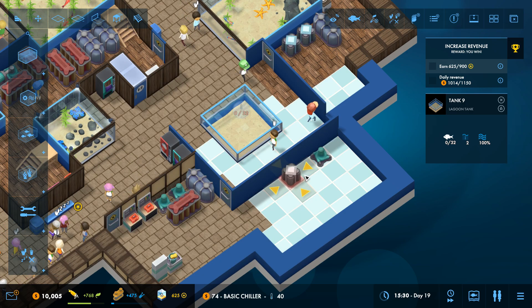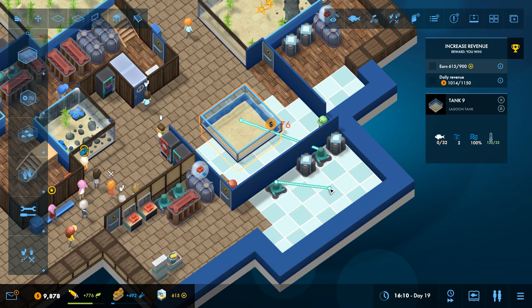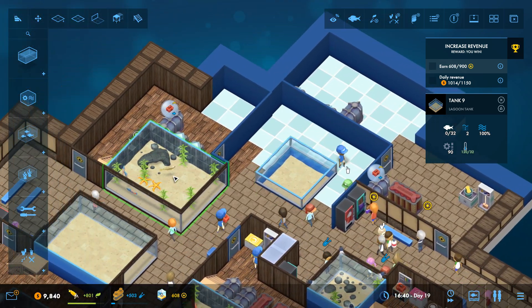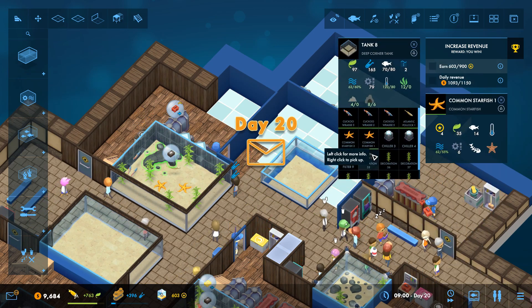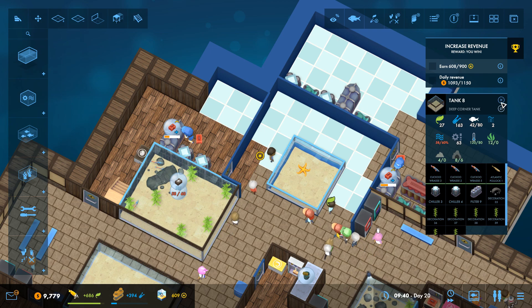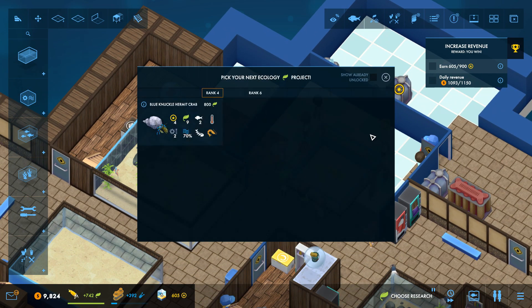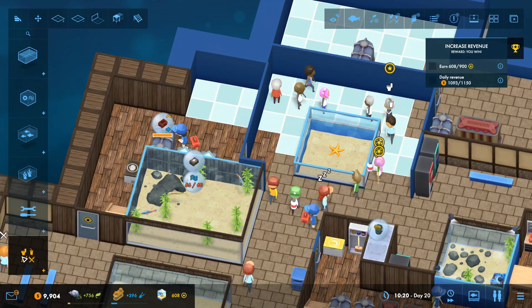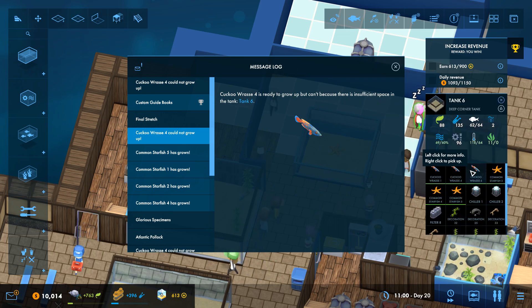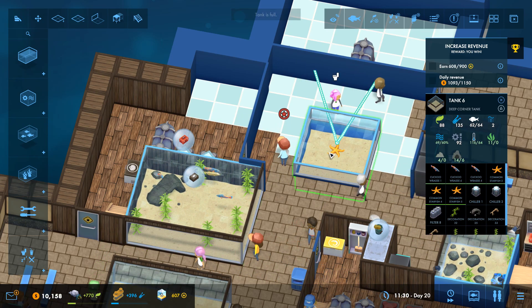Let's put a basic chiller — a couple of them on that — and then a basic pump, connect it up, and we're going to have a large filter on that. Now we have a cute little lagoon spot where we can safely transfer my starfish. I should have two starfish in here. People can now come over and check out the starfish — everyone is just crowding around! They must love the lagoon tanks.